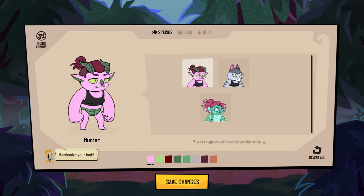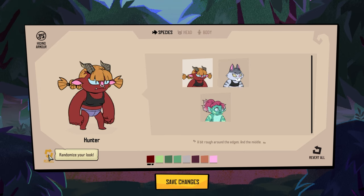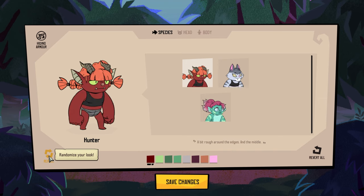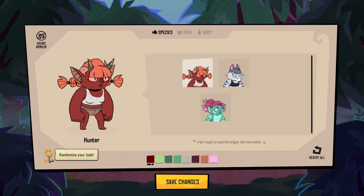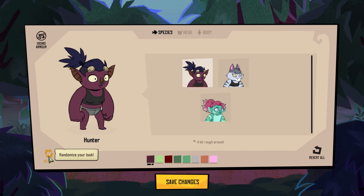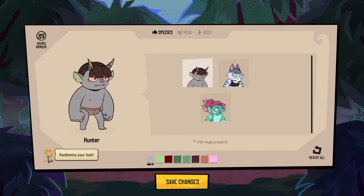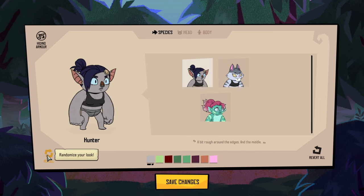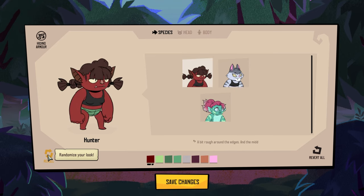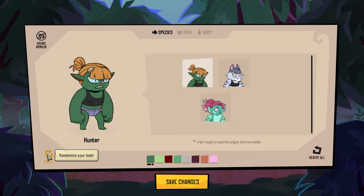We're going to reroll now — randomize — and you will see all the different options available. Look at that — you can make completely different looking ones. It's actually kind of cool. I am thoroughly impressed by the sheer amount of different options. I think it's fully randomizing every single time. They've just got some decent color selections where they don't really have colors that clash with one another. So it's quite impressive.